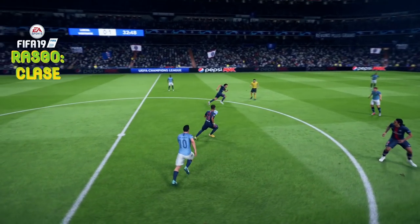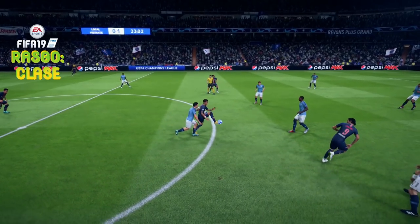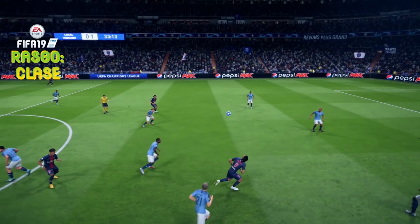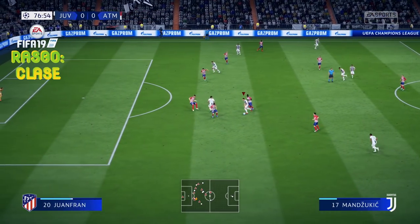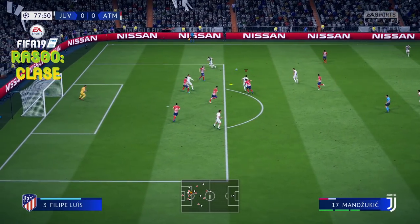Mantenemos el LT o L2 pulsado y mantenemos el joystick, en este caso hacia la derecha. Ya habéis visto: puede ser incluso un pase. Neymar se la pasa a Cavani con este pase. Es como el sombrero — como que se le despega del pie. No es que sea un pase exactamente, aunque intención lleve. Simplemente es eso.